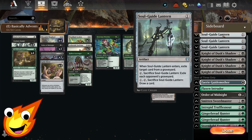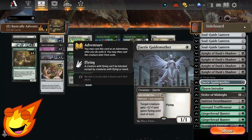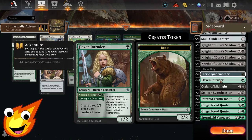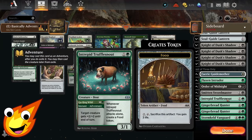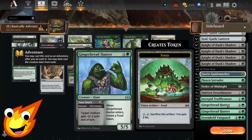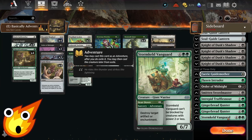For the sideboard in best-of-three, Soul Guide Lantern is your catch-all graveyard hate. Knight of Dusk's Shadow shuts off your opponent's life gain and supports the knight game plan. An extra copy of Faerie Guide Mother for more evasive attacks. Flaxen Intruder can make a ton of bear tokens with Lucky Clover, but is mainly used for artifact and enchantment hate. Extra copies of Order of Midnight and Smitten Swordmaster round things out. Intrepid Druffel Snout helps make food tokens and pump creatures. Gingerbread Hunter can shift the deck into more food synergies. Finally, Stormkeld Vanguard is a bigger finisher that can also destroy artifacts or enchantments with its sorcery ability.